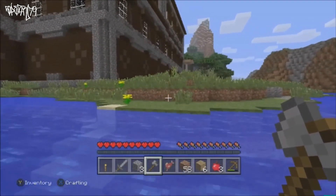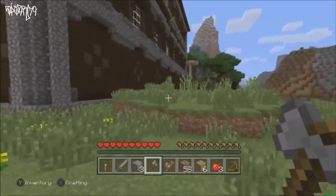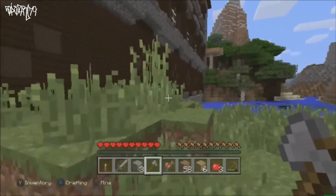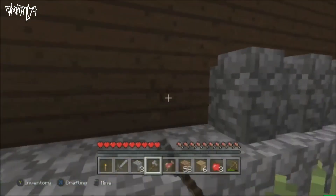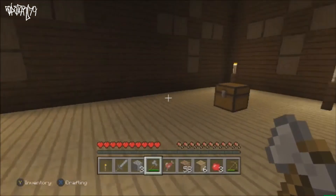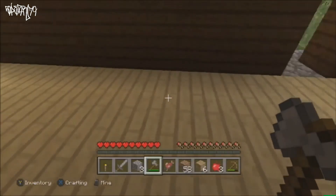First thing we're going to do is go over to the west side of the mansion and go to the secret room right here. I also made myself an axe, so I recommend making an axe, a shovel, and a sword. We got the diamond chest piece right here — all the other stuff you don't really need.